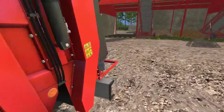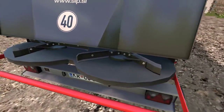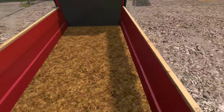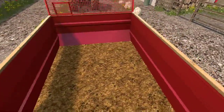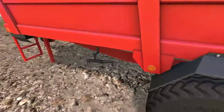You walk up over it and there is no clipping whatsoever on this model. Even on the back here, this little bar is solid and all sides are solid as well, along with the hitch. And you even step into the trailer as you would in real life — you do not skip across the fill plane like you do with the in-game ones. So he has done a fantastic job.